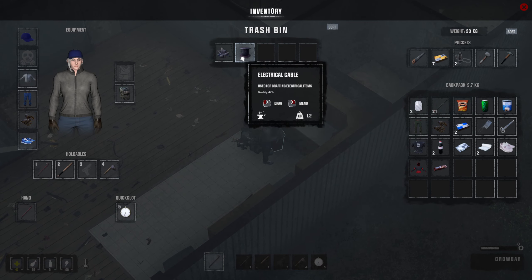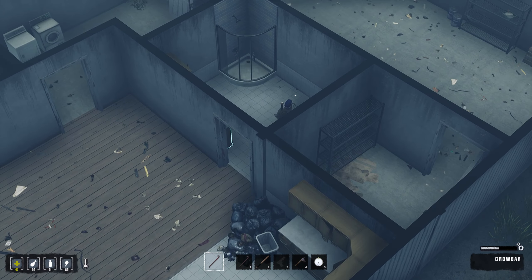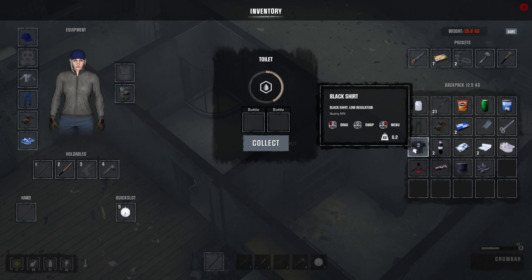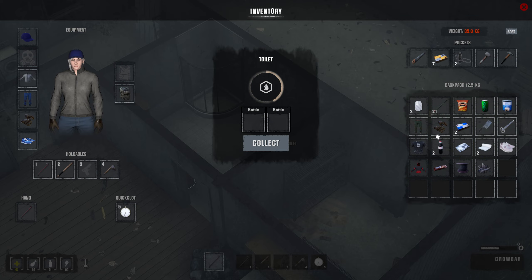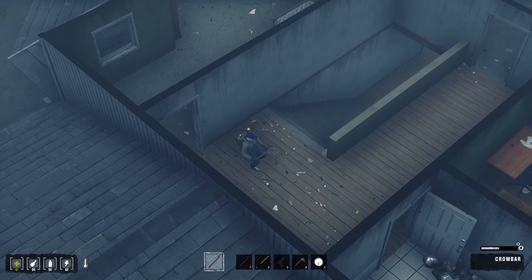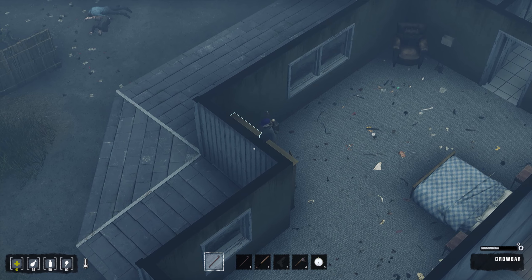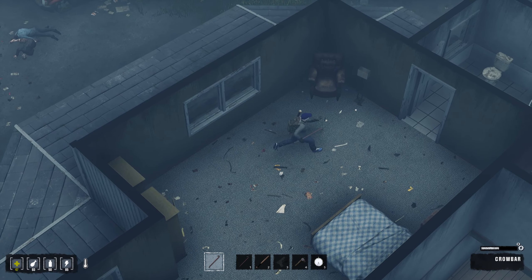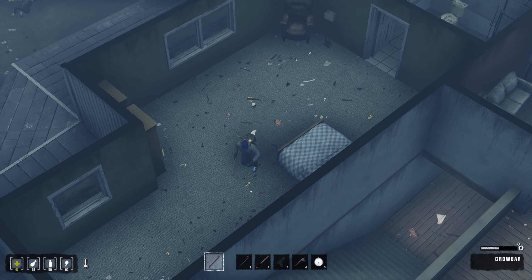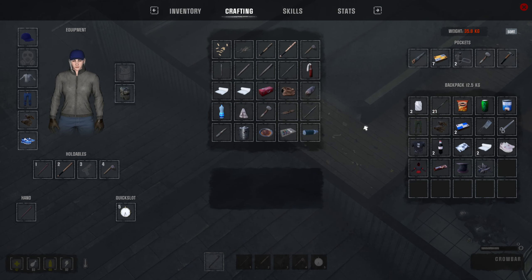Trash bin, electrical cable — not sure if we need that. Metal scrap. Can we collect water? Yeah, we can't use it with that. We actually did it last time where we used the bottle, so I wasn't sure if you could use the jar instead. Anything here? I haven't found a weapon yet. I'm itching to find some kind of weapon or at least a crossbow we can craft, but we can't craft any of these.